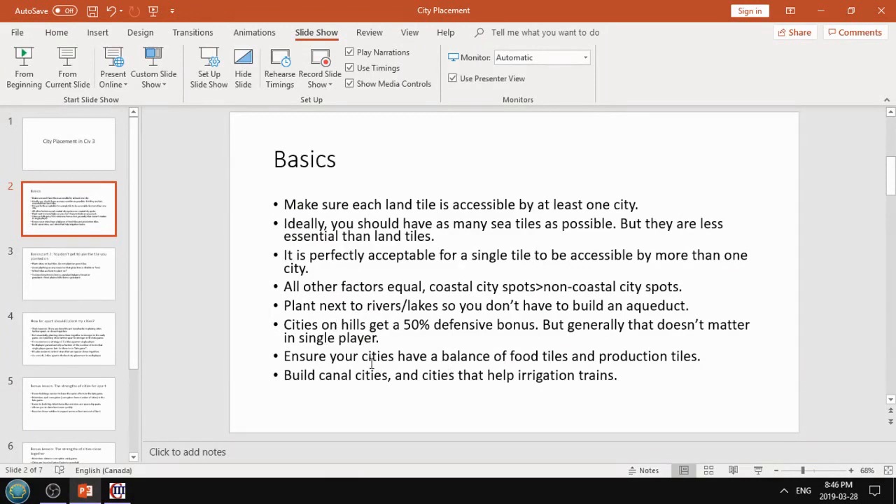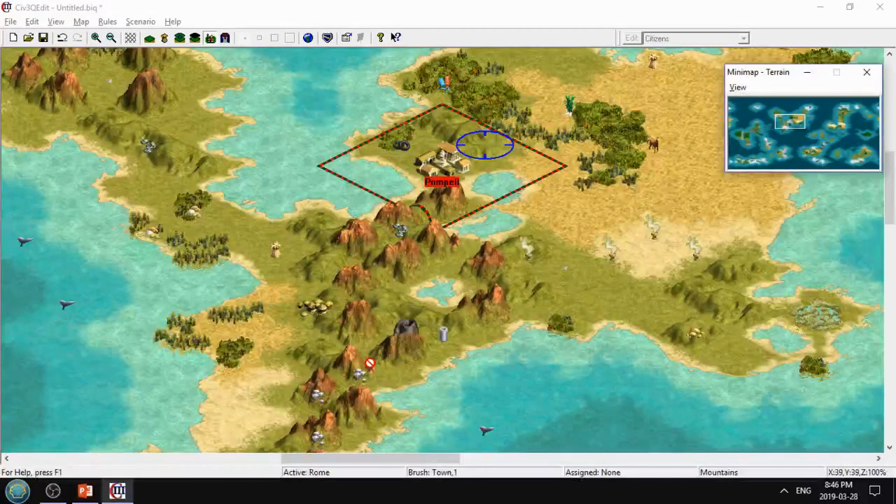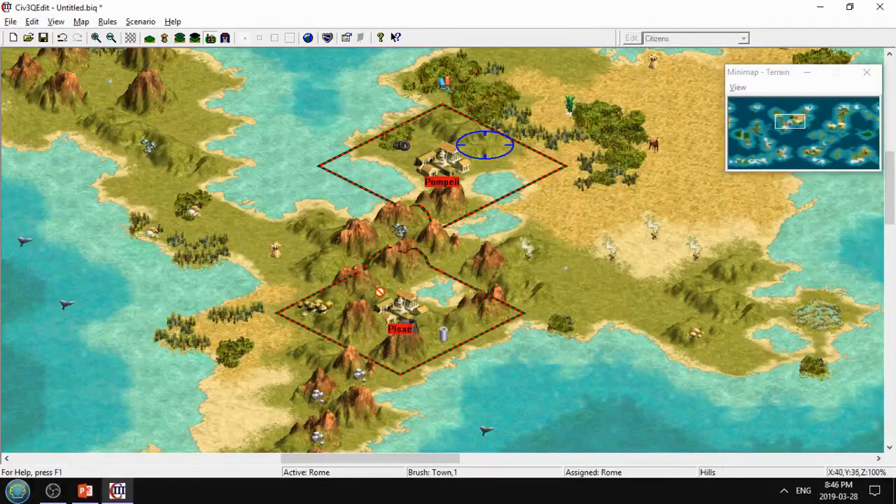Ensure your cities have a balance of food tiles and production tiles. Normally this is not a big deal - if you've got plains and grassland, you can use mining and irrigation to take care of that. But don't plant a city somewhere you can't get much food. And on the other hand, if you had a city that was all floodplains, sure you're going to grow really big, but you can't really get anything from that growth because there are no mountain tiles or hill tiles to turn that food into shields.